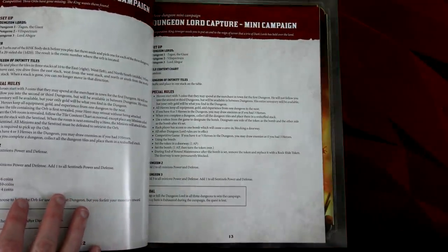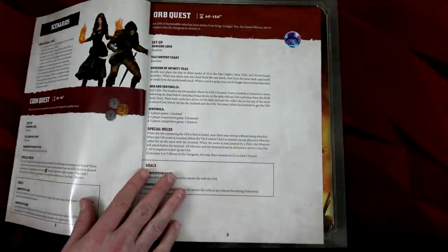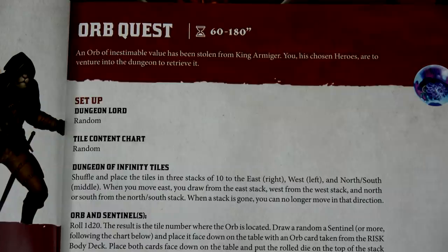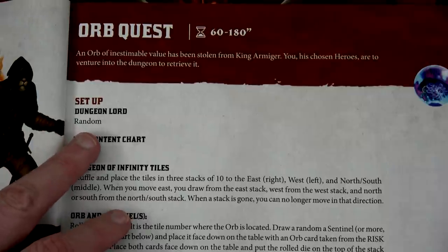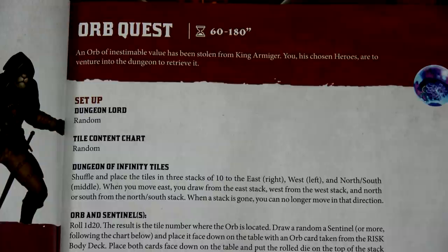I've only played the first one, but my son and I really like it and we're excited to keep going. They also have mini campaigns where you do maybe three scenarios from the beginning part of the book in a row. You can play those cooperatively or competitively. What we're going to do today is play the orb quest. This quest will take about 60 to 180 minutes. Since I'm playing it two-player, I'd probably put it closer to the 90-minute mark.